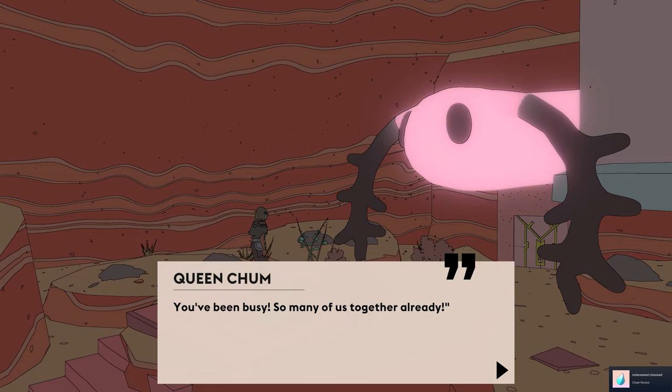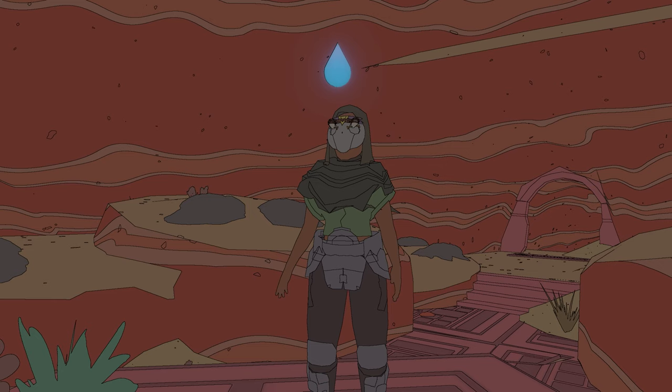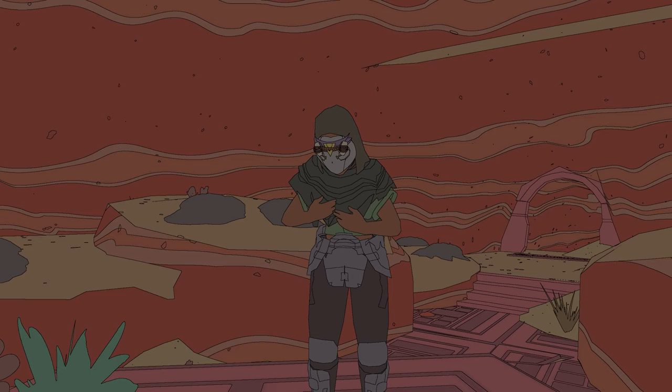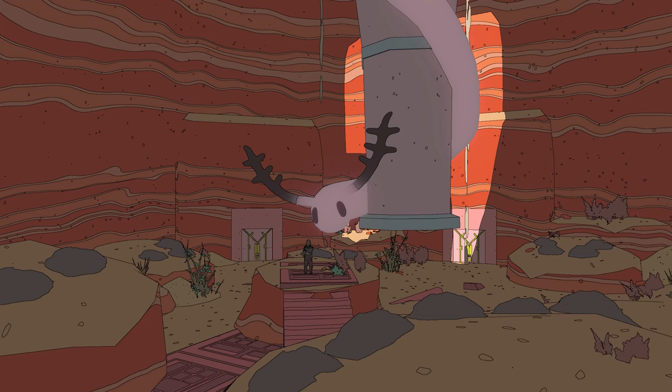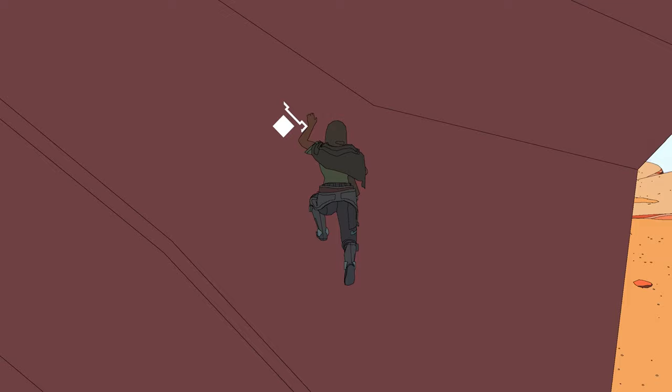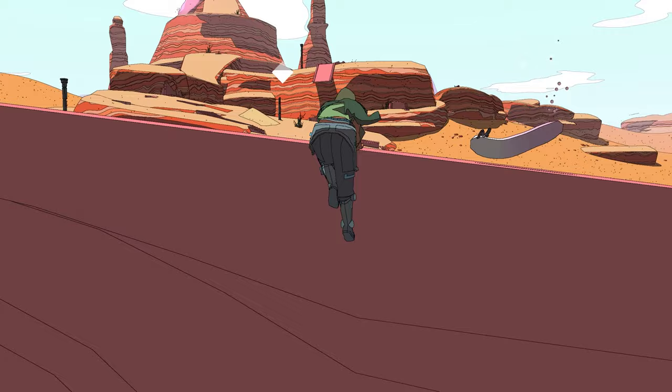As weird as this sounds, chum tiers are exceptionally powerful in that they'll grant you more stamina. How does that work? Don't ask questions and just take in the magic, and celebrate being able to run that little bit further and climb that little bit higher. She'll ask for more eggs per stamina increase, but so long as you're out there adventuring the sands and keeping an eye on that horizon, this'll be no problem.